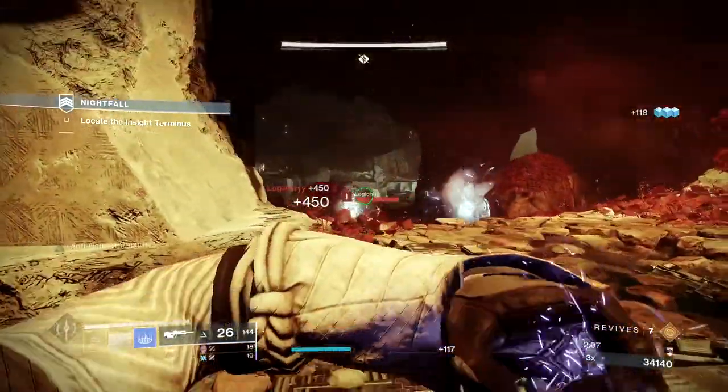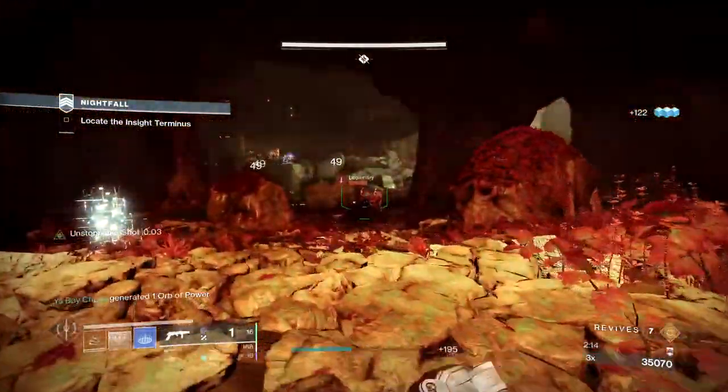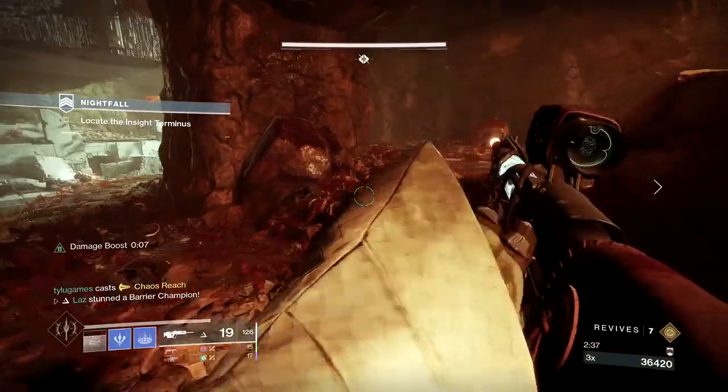Have your Stasis Warlock throw his Stasis Buddy across the arena to control some of the snipers on the other side while you clear out the Legionaries right in front of you. If you can, take out the barrier champ from a distance. Utilize your range and blinding nades, clear out the rest of the room, and move forward towards the playroom.